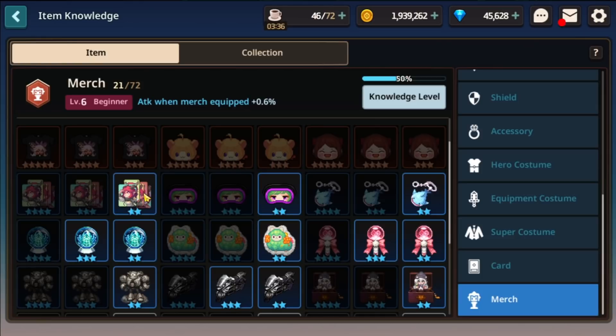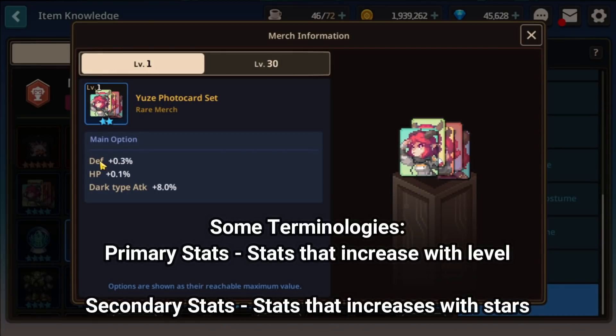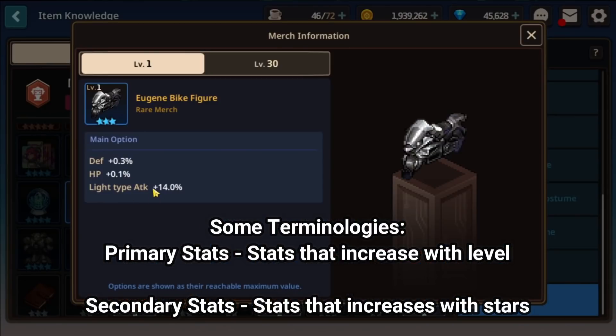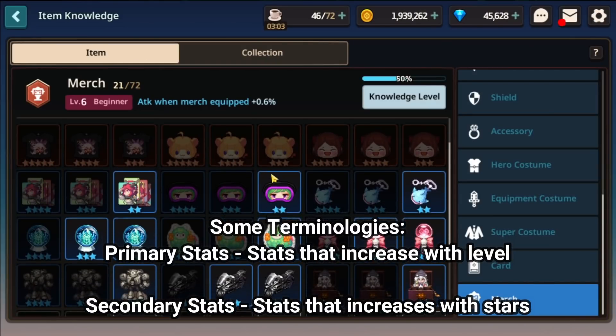Before I begin, just some disclaimer for my terminologies. When I'm referring to the primary stat, I'll be talking about the stat that increases with level — so your defense, attack, HP, all those stats. You can see that when you increase the level of your Merch, you can actually increase the defense and HP stats. Secondary stat refers to elemental attack, skill regen, cooldown, that kind of stuff, as well as all the special abilities. It's just a disclaimer for the terminologies I use. So without further ado, let us begin.